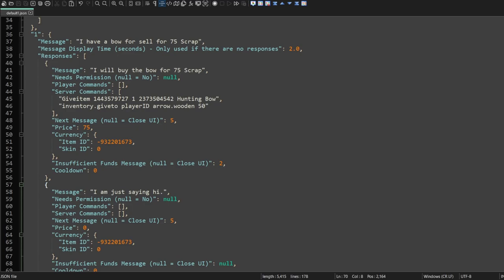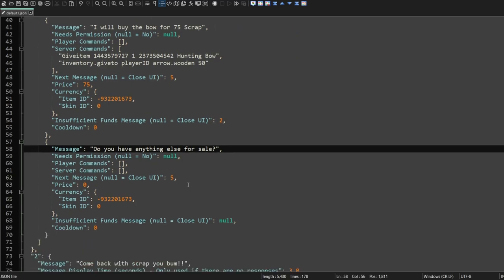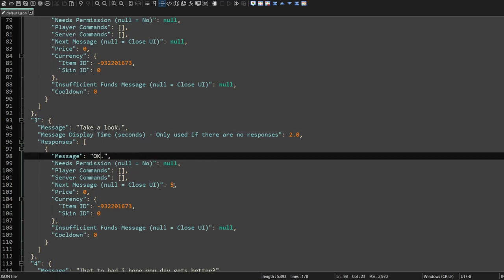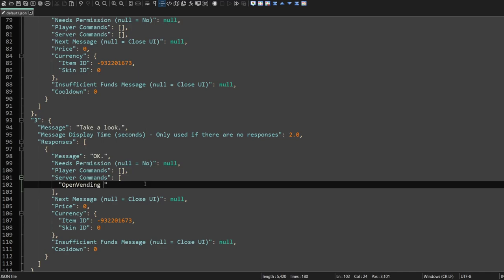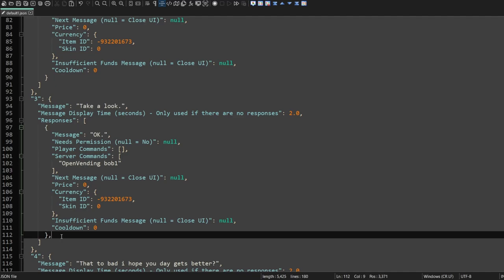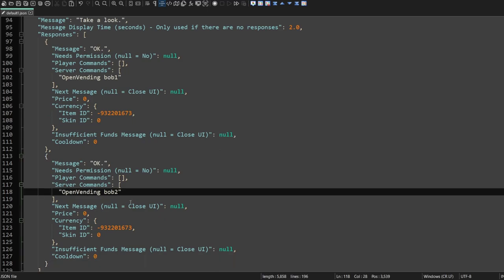On the first page, "I have a bow for sale for 75 scrap." We could add a button: "Do you have anything else for sale?" Of course, we'll have to put them to another page — let's send them to page three. On page three we could say "Take a look" and here "Okay." Go ahead and null this out. We can now add our command: open vending, give the vending machine a name — bob1. We could even add another vending machine — bob2.